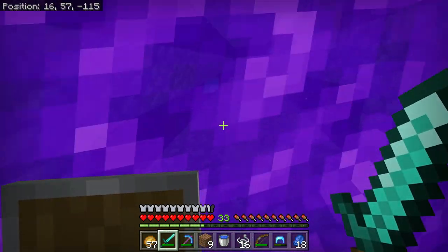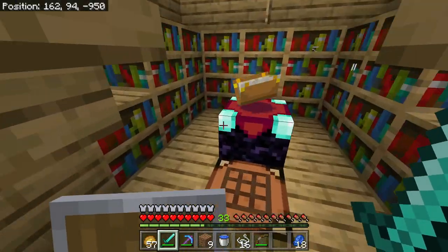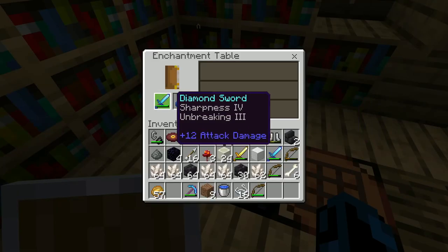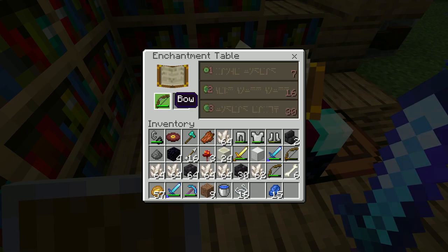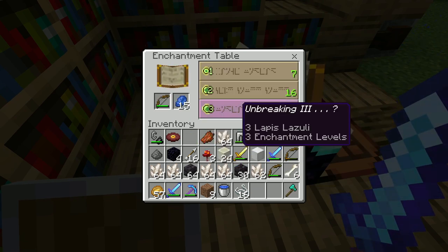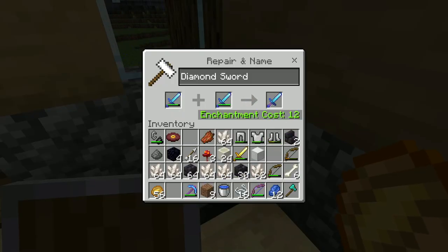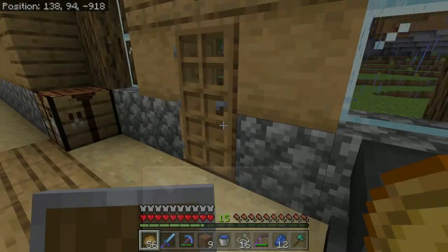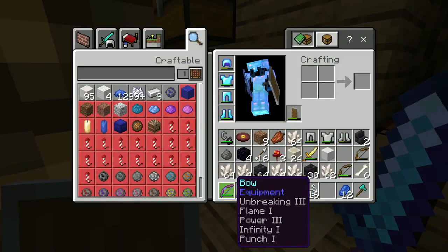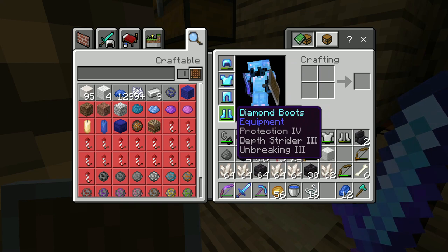Probably for the last time we have to go out and collect quartz for this episode. If we come over to our enchanting shack — oh yes, we got sharpness four! And unbreaking three. We have 30 levels left over and we have a bow with unbreaking three — let's just enchant it because why not. That's a very good bow. We just need to add a little more power to that, and we can put together our two swords to make looting three, sharpness four, unbreaking three. That is a pretty good sword. We have full protection four armor with unbreaking and depth strider on the boots.